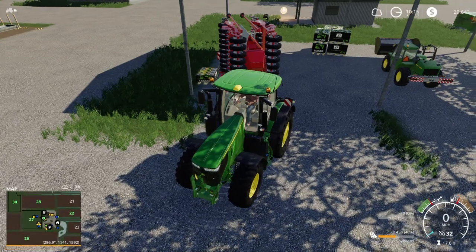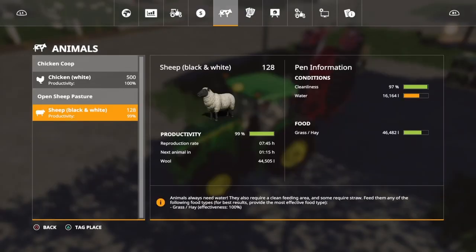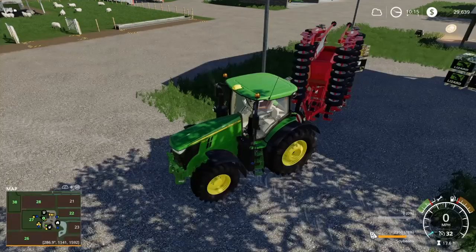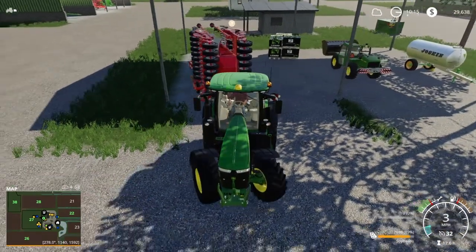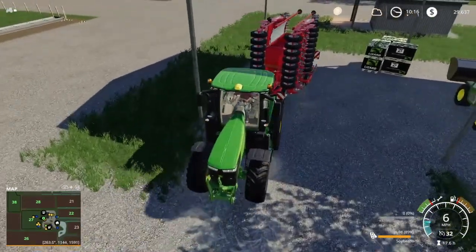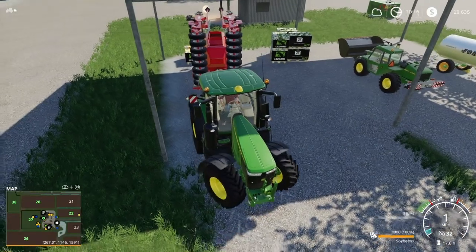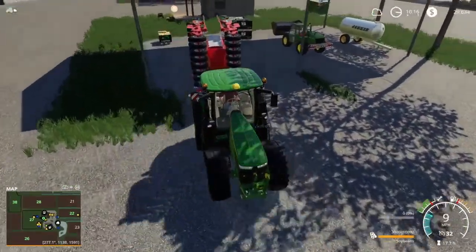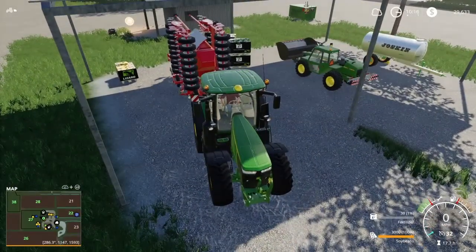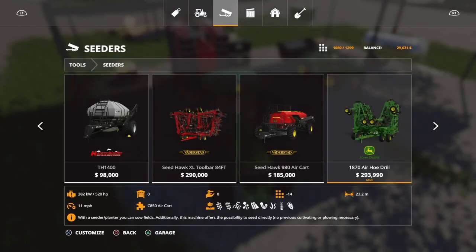How are our sheep doing? They're at 44,000 — okay, not too bad, could use some water. Chickens are perfect. Our next upgrade is probably going to be a new seeder since we're going to get some bigger fields. I think it's time to upgrade to a bigger seeder, and you guys already know what we're going to go with — we're going to go with the cart.